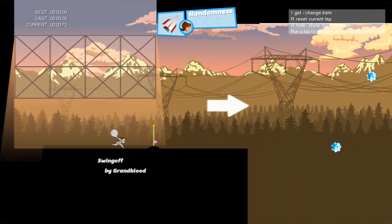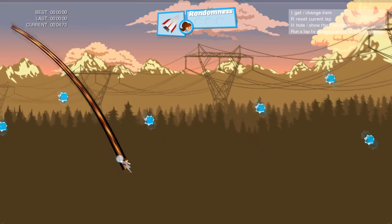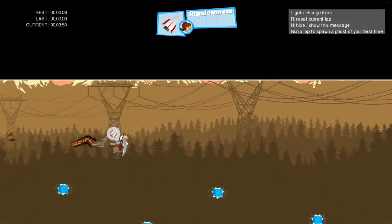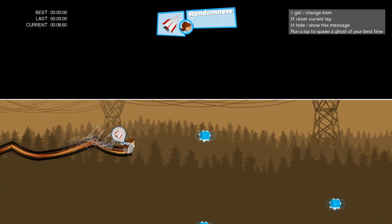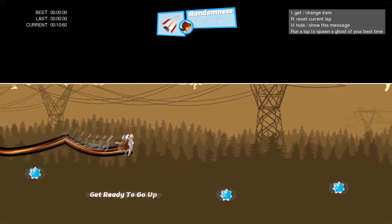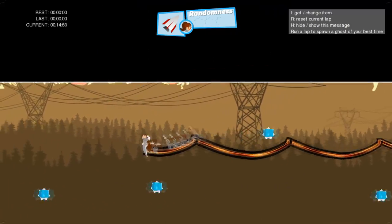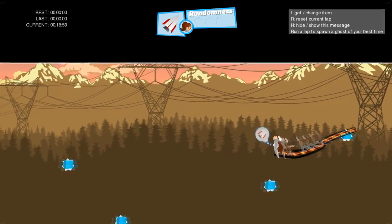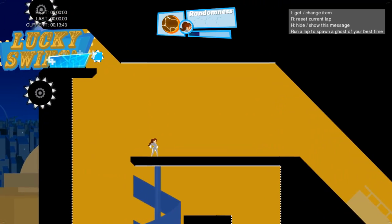You don't want to just spam randomly — that is not going to work. This requires practice, but it's pretty easy. I recommend practicing on this map. If you guys don't have this map, I'm going to leave it in the description so you can subscribe to it. I'm going to show you where you can use the spam grapple mechanic.